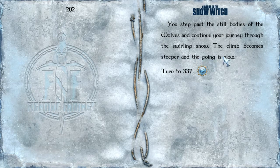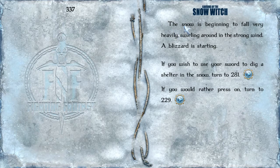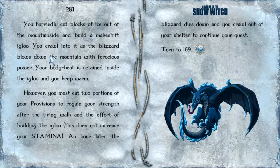The climb becomes steeper and the going is slow. The snow is beginning to fall very heavily, swirling around in the strong wind — a blizzard is starting. If you wish to use your sword to dig a shelter in the snow, turn to 281. Let's add a bookmark. We saw what happened to Lucan Hoth, so I think we're going to use the sword to dig a shelter in the snow. You hurriedly cut blocks of ice out of the mountainside and build a makeshift igloo. You crawl into it as the blizzard blows down the mountain with ferocious power. Your body heat is retained inside the igloo and you keep warm. However, you must eat two portions of your provisions. An hour later, the blizzard dies down and you crawl out to continue your quest.